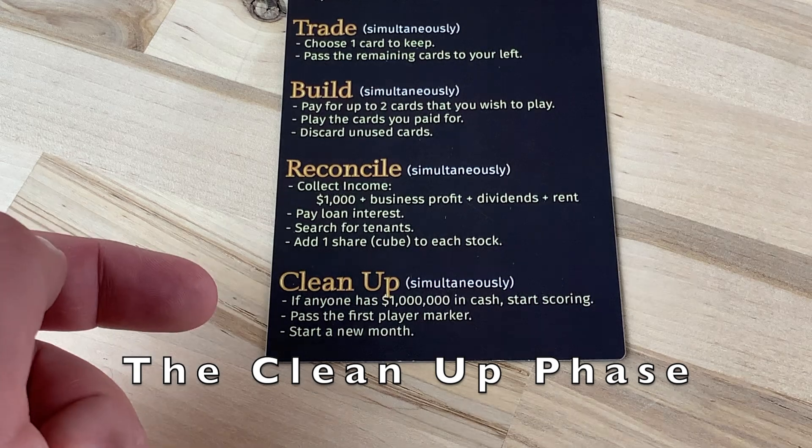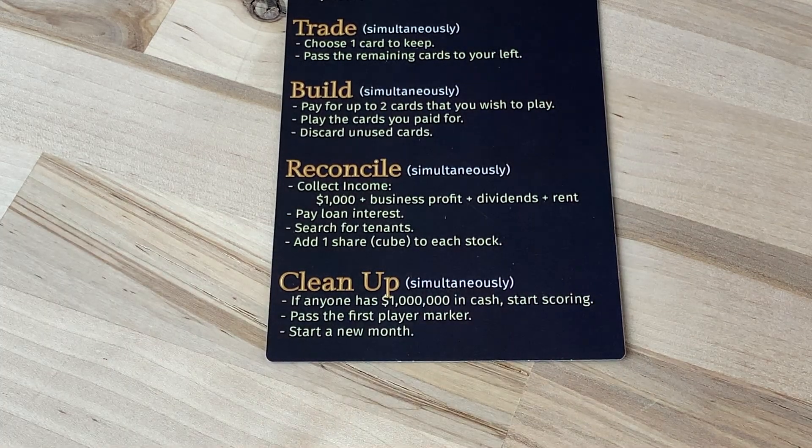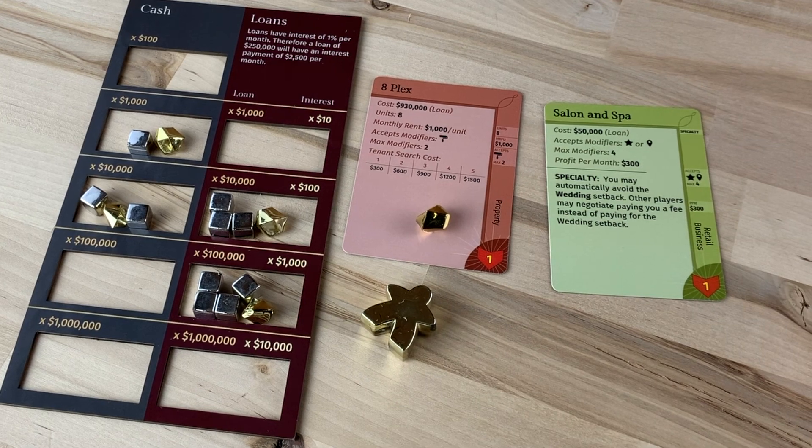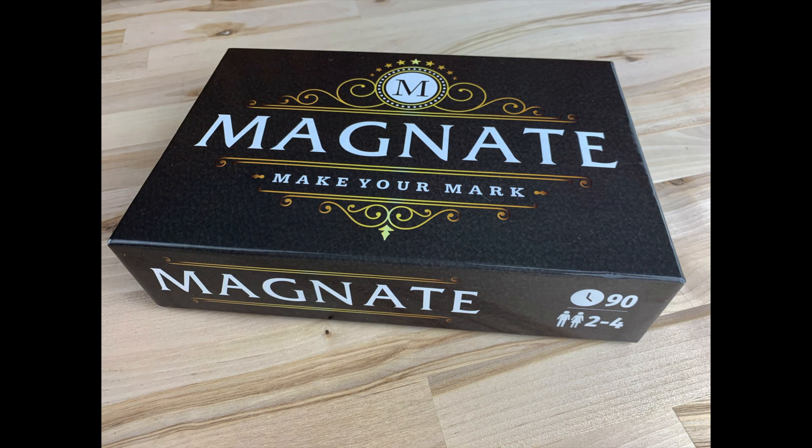With that, we have entered the cleanup phase. If no one has a million dollars in cash, pass the first player pawn to the next player and start with the draw phase all over again. And now you know how to play Magnate — grab a copy and make your mark.